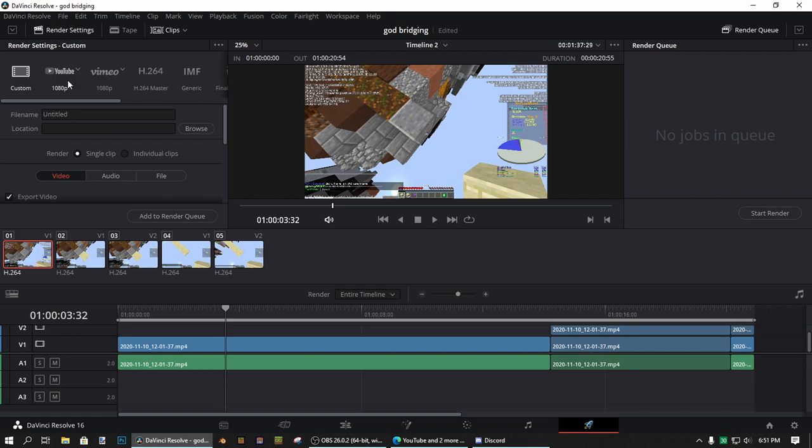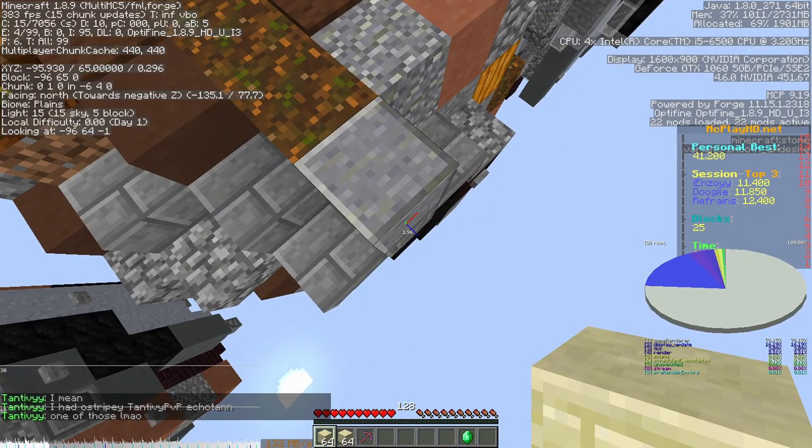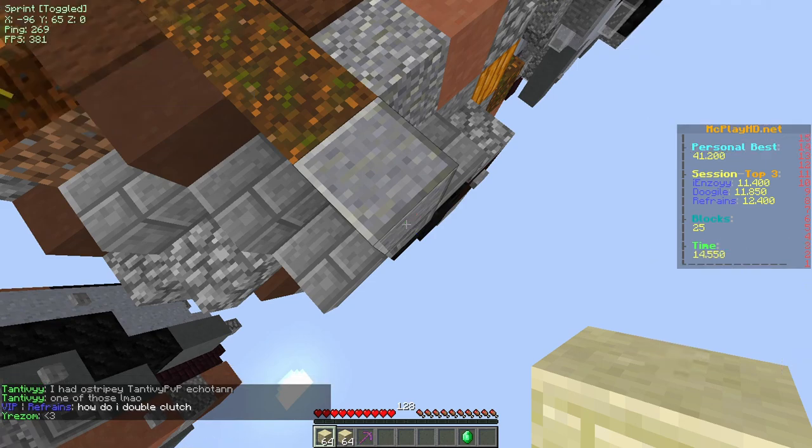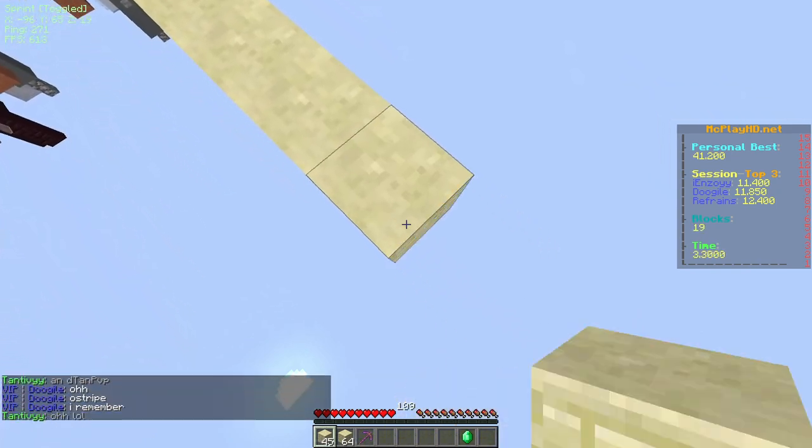Now that you've done that, all you have to do is render the video and show it to everyone. This is what my video looks like — I know you already saw it but I'm going to show it again. And that's pretty much it. If you want to fake other kinds of bridging just mimic the movements while shifting and then repeat this process. Leave a like and subscribe if you want to and I'll see you guys later.